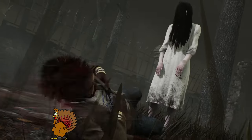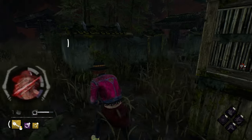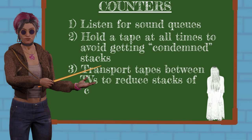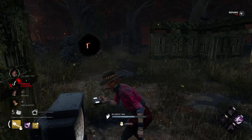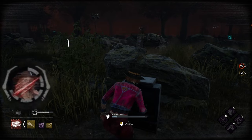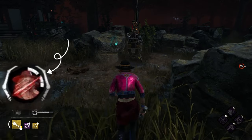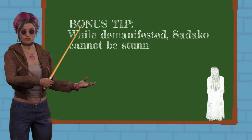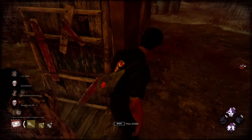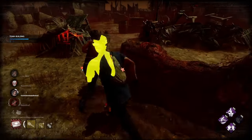Just in case you're wondering what happens when your condemned meter fills up — let's just say it's not good. Number three: if your condemned meter starts to fill up, you can bring it down by retrieving a tape from a TV and taking it to another TV. This does two things: it brings your meter down, and it also disables the TV where you inserted the tape. A disabled TV prevents Sadako from being able to project to that TV, at least for a few moments. Bonus tip for Sadako: while demanifested, she can't get stunned with pallets and she can walk through survivors. This is good to know when you're in chase or if you're trying to take a protection hit for a teammate.